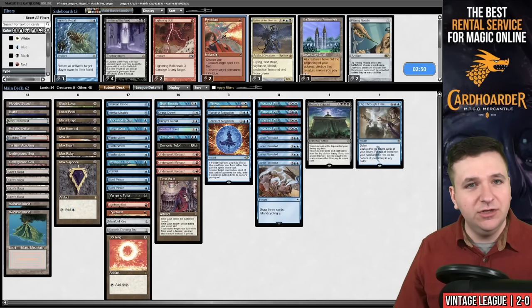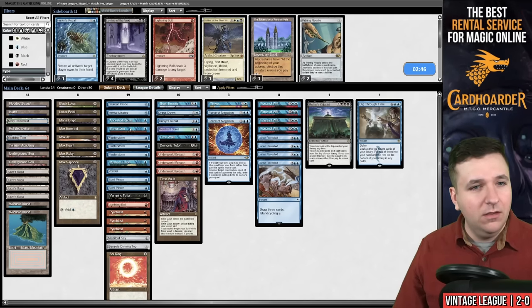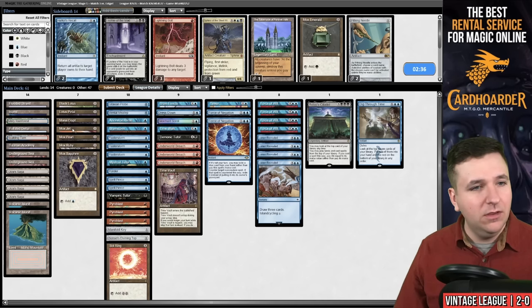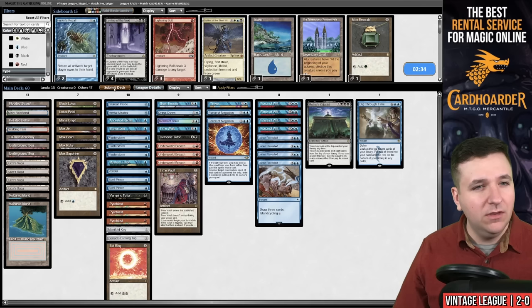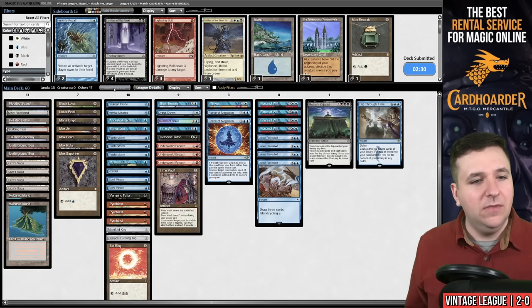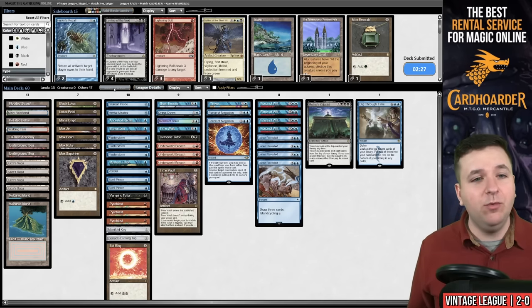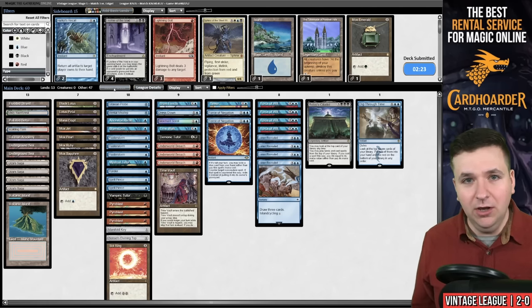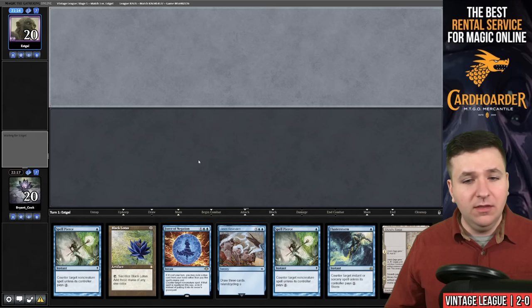We'll bring in Force of Negation and the Pyroblasts. I don't want Hurkle's Recall or the Lightning Bolt. In match one we boarded out the Mox Emerald and a Basic Island. Submit. If there's a card you think I should be boarding out instead of the Basic Island versus Doomsday, please let me know — I'd be greatly interested in your thoughts.